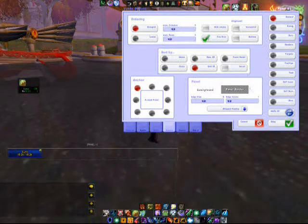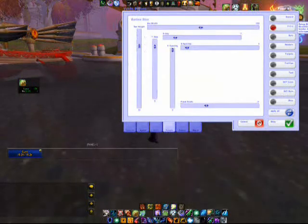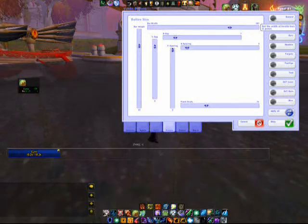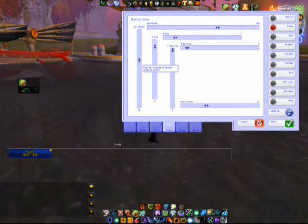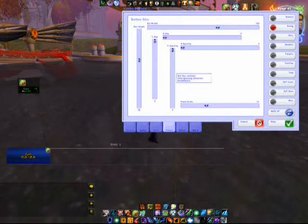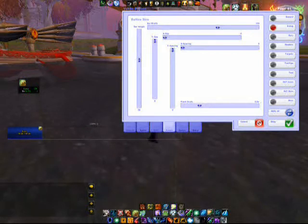We're going to go to the sidebar and click on sizing. You can click on the size here — bar width. We're going to have it pretty large. Bar height. And then you can pick the spacing, whatever you want. We're going to make them kind of small, kind of grouped together. We'll take the panel scale a little low, like that.